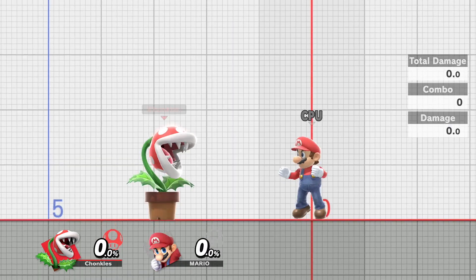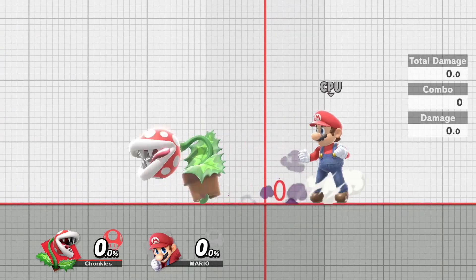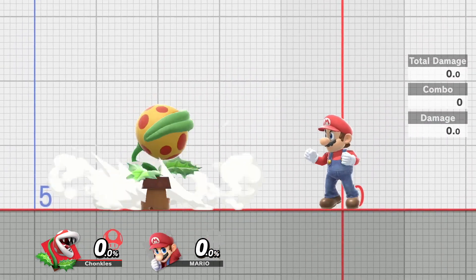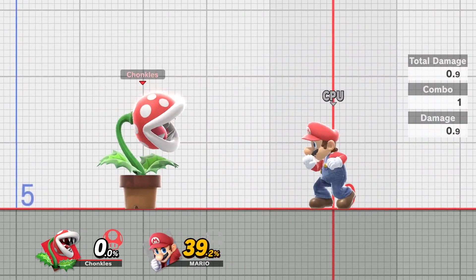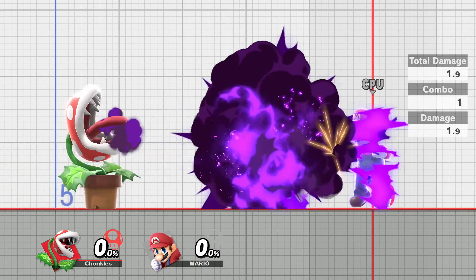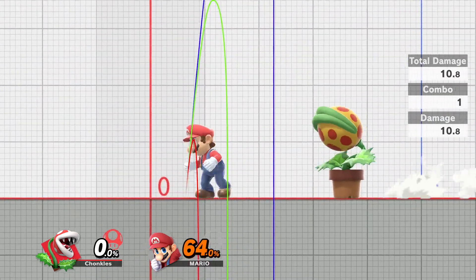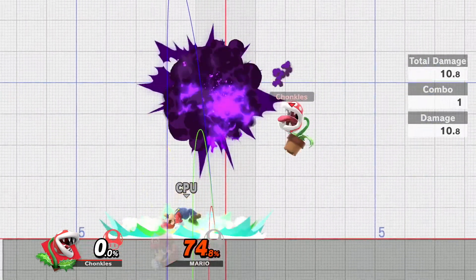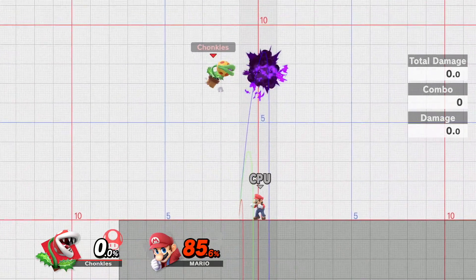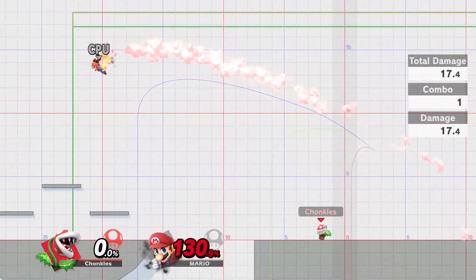Or you could just do that. Side B is a charge and then he starts spitting poison. You can release it early, but let's try to get the full thing. Okay, that's a lot of damage. I could throw him into it — it just creates a big damage box. It's pretty good.